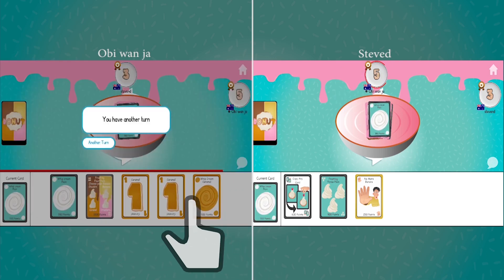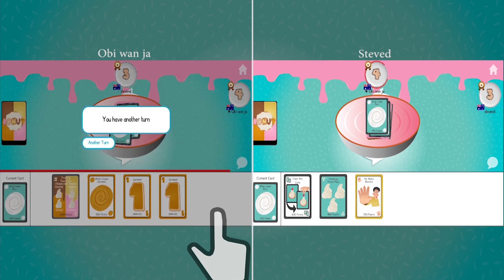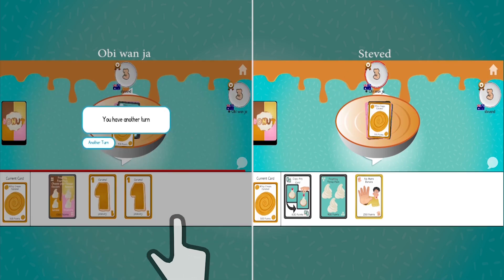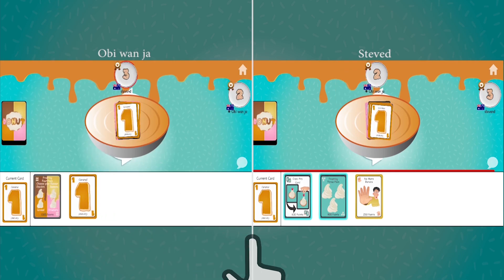Ob plays a Universal Plain Whipped Cream, which when not used as a defense allows another turn. He plays another Plain Whipped Cream, then selects a Caramel Whipped Cream, changing the flavor and giving him another turn. Ob finishes his run with a Caramel One.